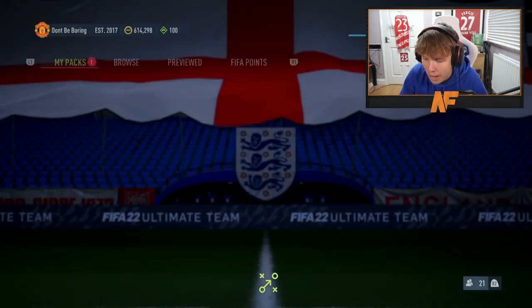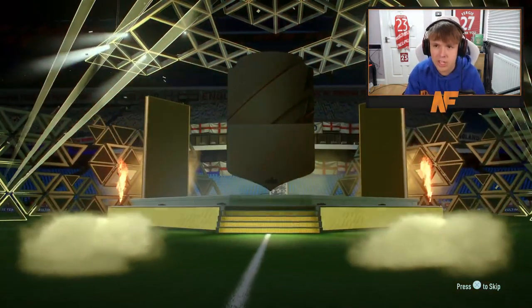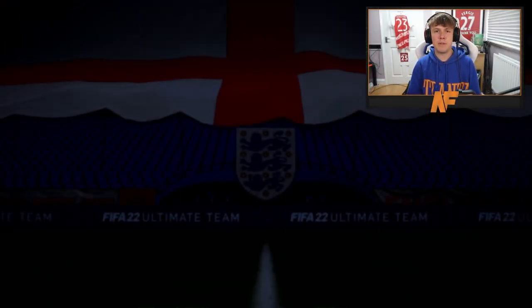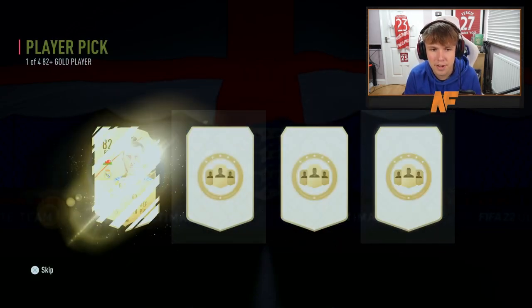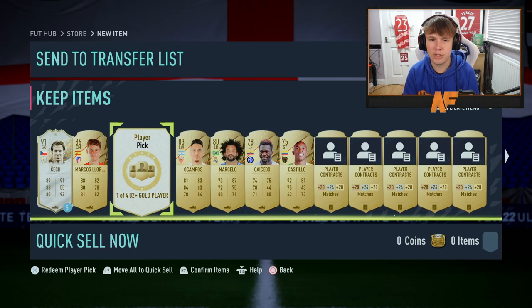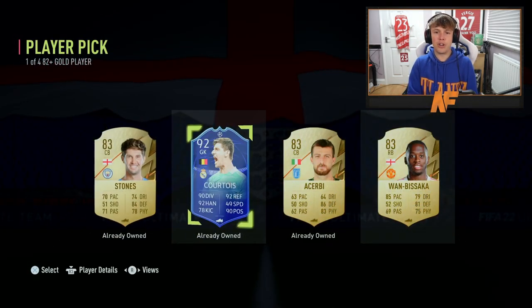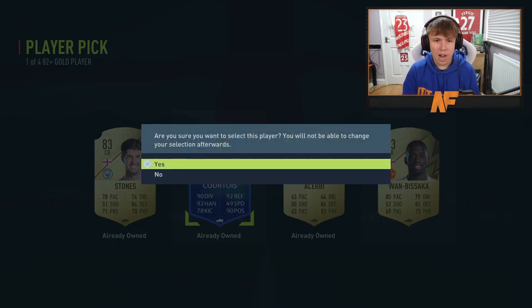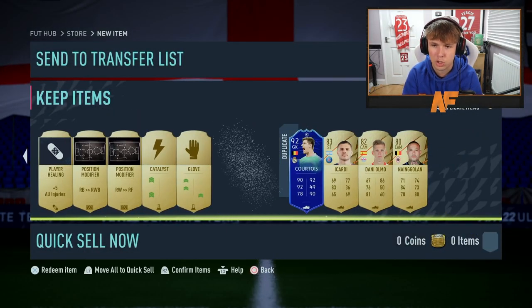I've got my prime gaming pack now - I thought I'd quickly open this up whilst we wait for others to send packs through. Nothing on the outside of the pack, so onto the player picks for me. My loan icon was Chek. Player pick number one for myself - 86 Llorente, good start, we like it. Player pick number two - Courtois 92! I don't think he's untradeable for me either - two walkouts is good, that's actually pretty solid. He is tradable - that's a very big dump!